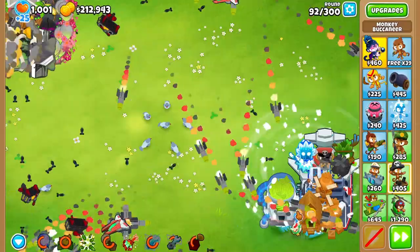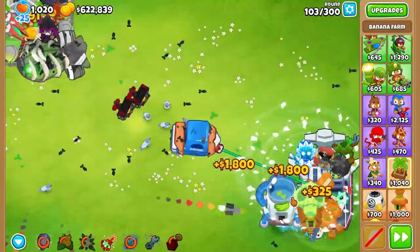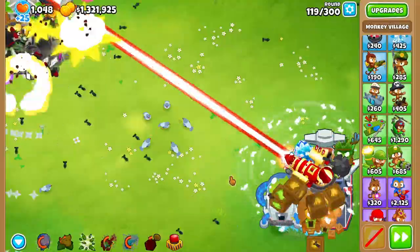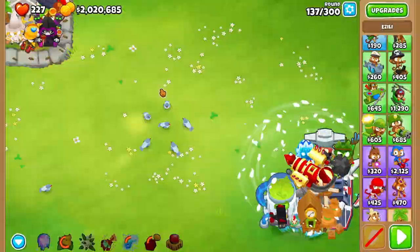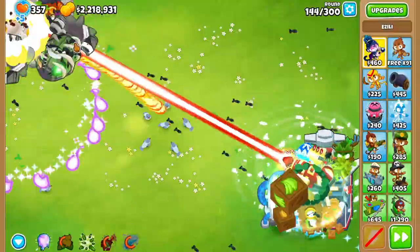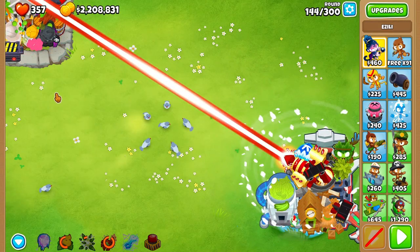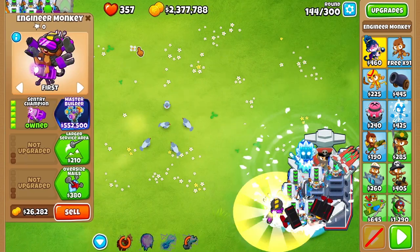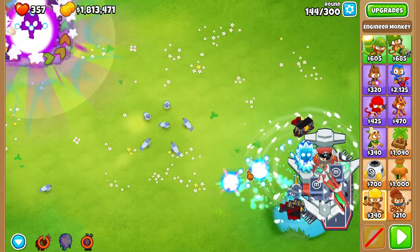This new setup was really solid, especially starting from round 91 — it could literally deal with any bloon including BADs for quite a while. Only once HP scaling got super high would it become a problem. The setup worked perfectly all the way until around round 144, where my BAD hook was on cooldown and I couldn't beat a BAD. After lots of testing, we got a new setup going.